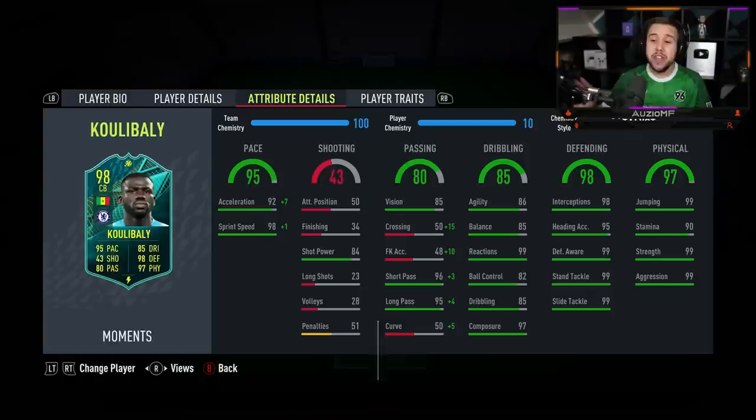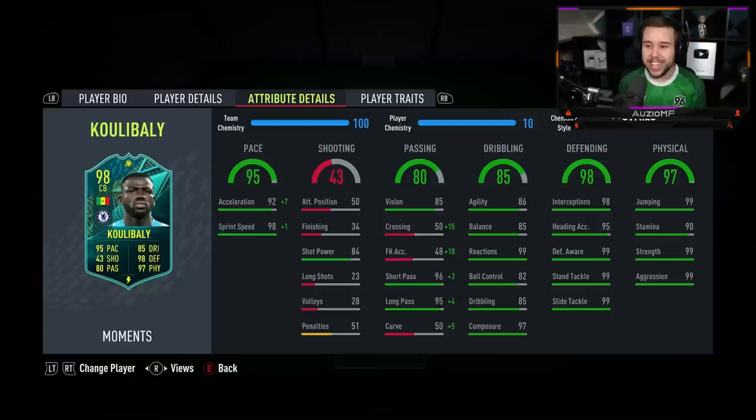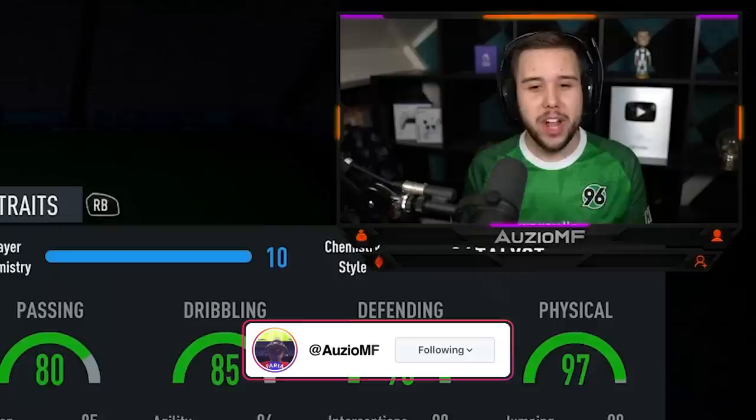The passing stats, even without the catalyst, look amazing — 96 short passing with 95 long passing and 85 vision. Those over-the-top through balls down the line are gonna be amazing with Koulibaly. The dribbling stats look really good as well: 86 agility with 85 balance, 99 reactions, 82 ball control, 85 dribbling and 97 composure.